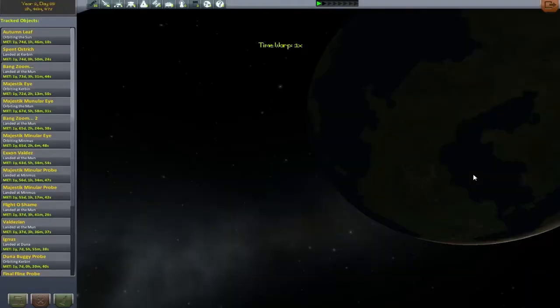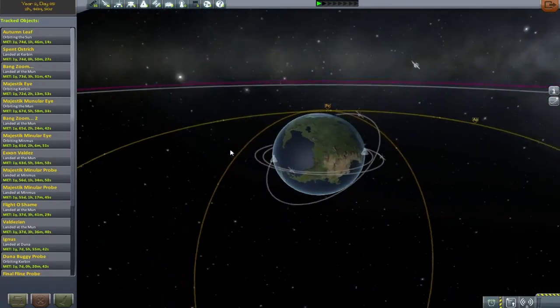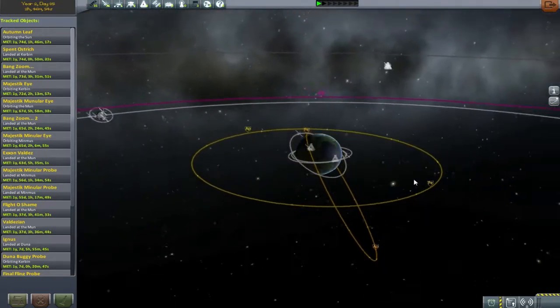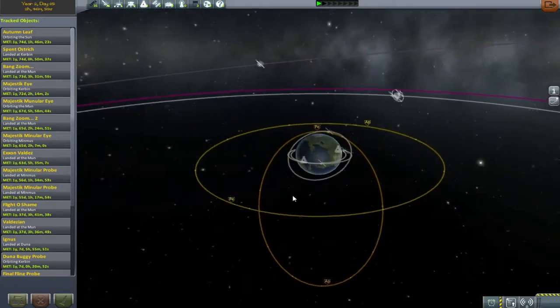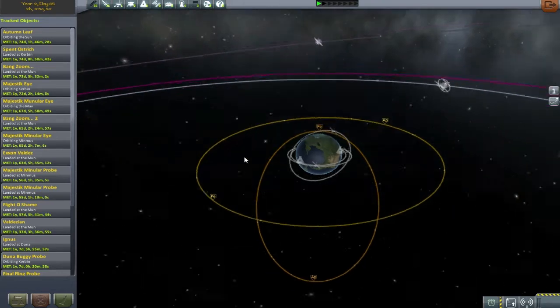Now I'm having a look in the tracking center to see what orbit we need to put the satellite in. That's quite an easy orbit to achieve with a space plane if you ask me - it goes sort of polar-wise, with periapsis nice and low and apoapsis up nice and high. To me that screams the space plane only has to get low, and then the satellite can get itself up high.